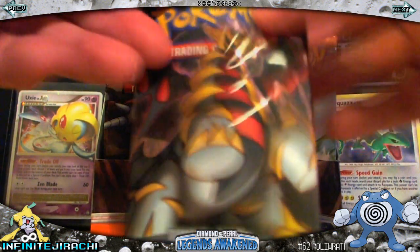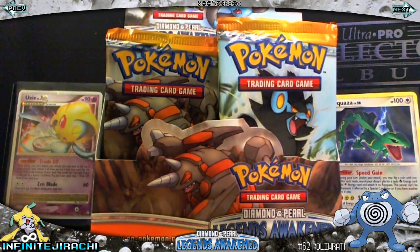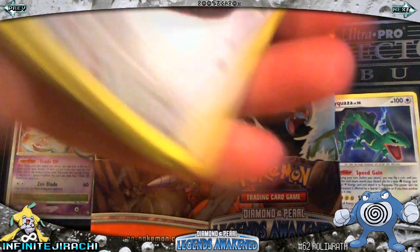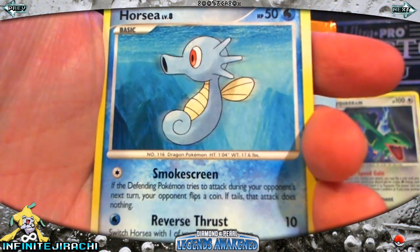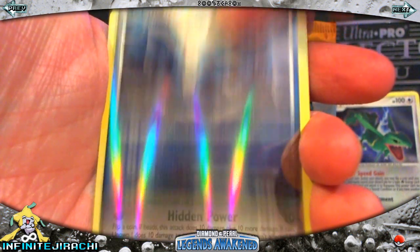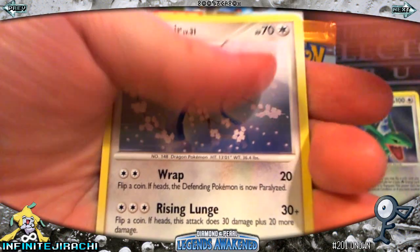8th pack is Giratina. Metang — it's a Metang. Talhem. Root Fossil. Sneasel. Hawlucha. Gloom. Metang is my Reverse, which is a Rare. Unknown Exclamation Mark, Ninjask, Unknown W, and Dragonair.